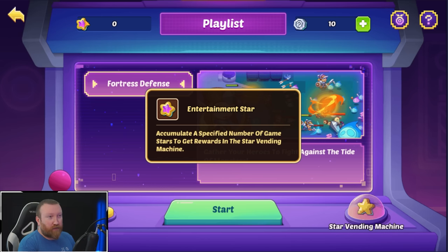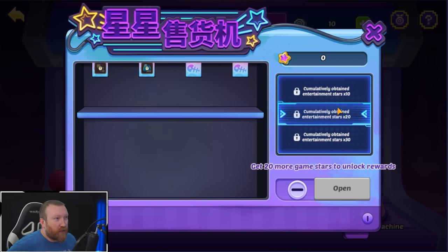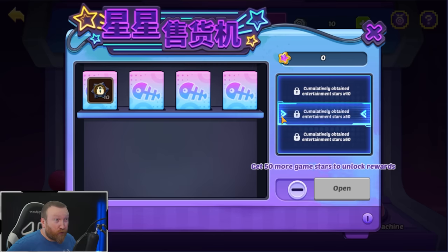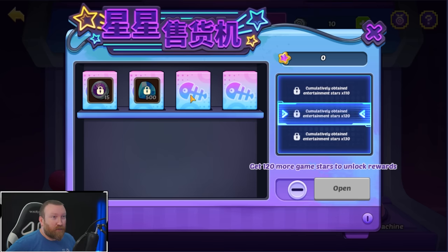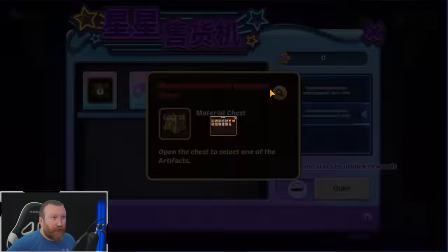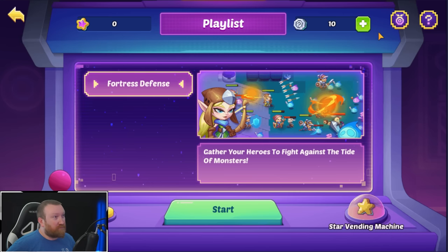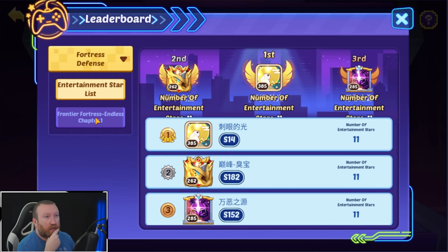Let's take a look around. We have the entertainment star — accumulate a specific number of game stars and get rewards from the vending machine. You can unlock different things: humanly attain 10 stars, 20 stars. There's a vending machine where you can get gems, cores of transcendence, more gems, skin chests, glorious relics, glorious flag chests, and even a paid artifact that includes the grilled purple fan.